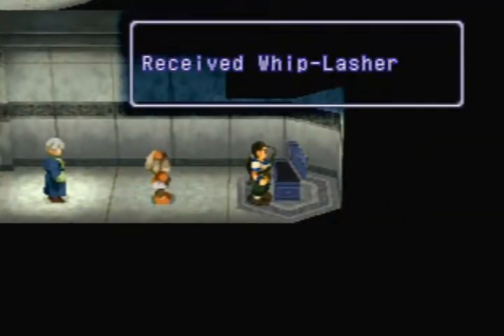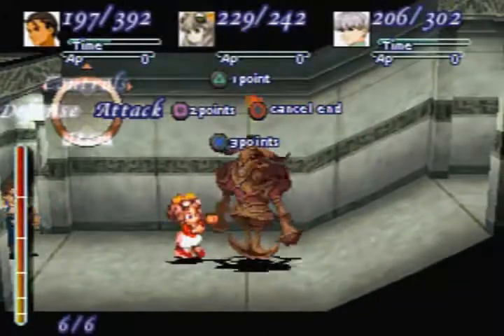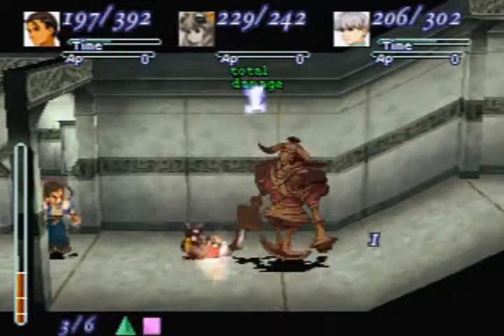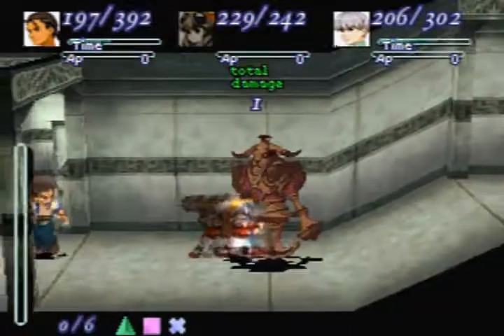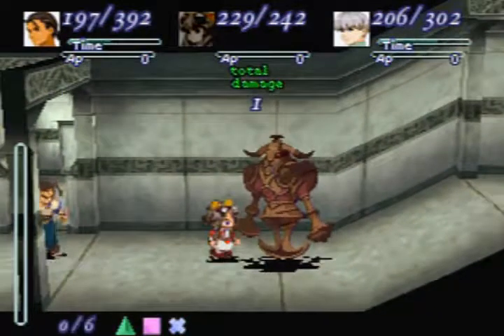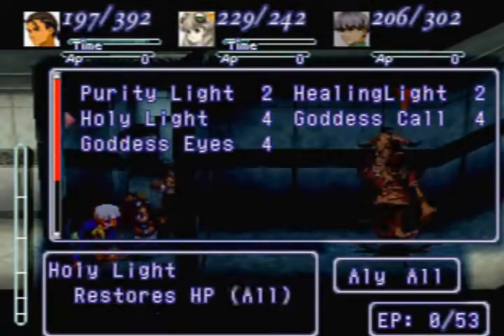Treasure chest — Whiplasher, which would be great if Bart was in the party, but he is not, sadly. By the way guys, if you really want to see her attack, this is how stupid it is. She's incapable of learning Death Blows, and she does attacks that look kinda silly. Not really gonna work.